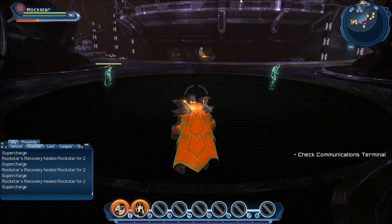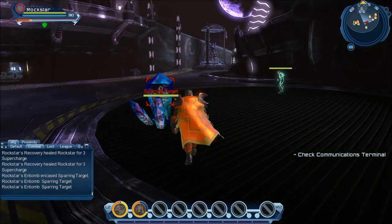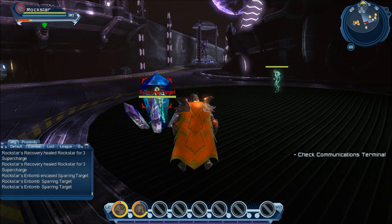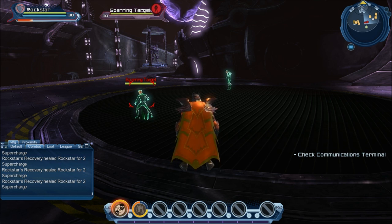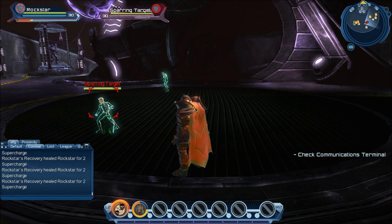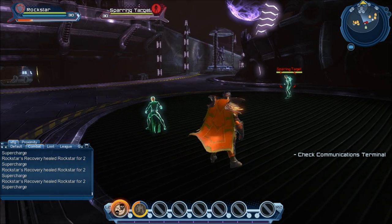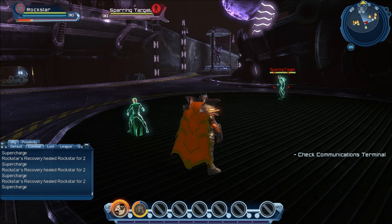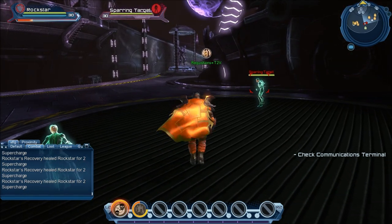The other supercharge is Entomb, which is a hardcore CC. Anybody you throw it on is basically stuck in there. The key is to stick it on the add in the middle of all the adds, because when it breaks, it's going to do AoE damage. Or stick it on the add that stuns everybody, or the add that heals other things. It's a useful supercharge for absolutely just getting somebody out of the fight temporarily. You have to play a careful game when picking a supercharge — it's an ability you need to be able to hit when you don't want to use power.